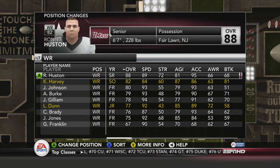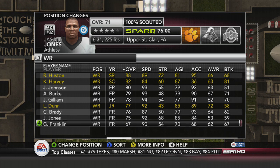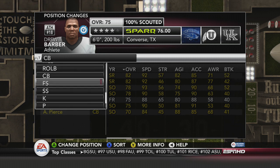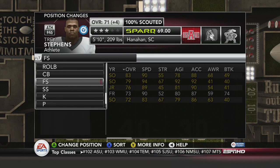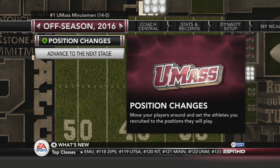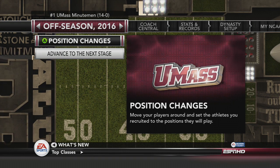Quick rundown of where everybody went: JJ Gilliam and Jason Jones both went to the already stacked wide receiver position. Drew Barber was made a corner — he'll be a 75 overall. Trey Stevens was turned into a free safety, and Kyle Bailey became a strong safety. We tried to spread them out so they don't all pile into one position. There were also a couple of minor lineup adjustments for existing roster players.